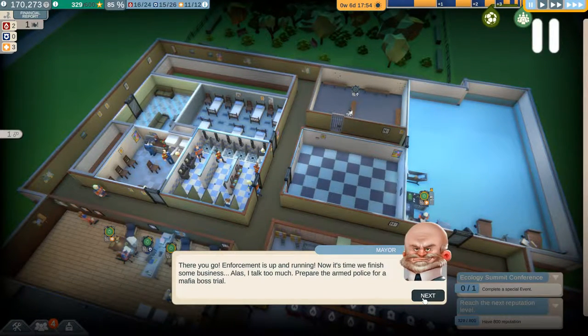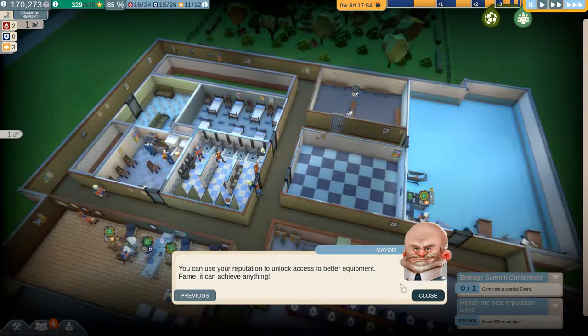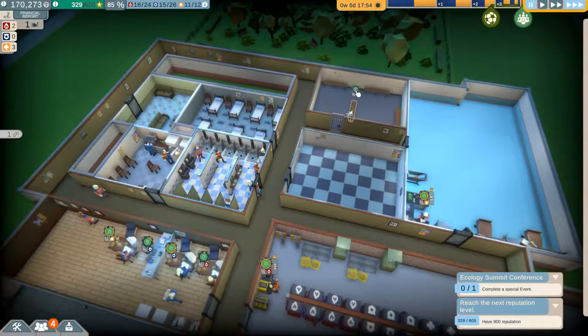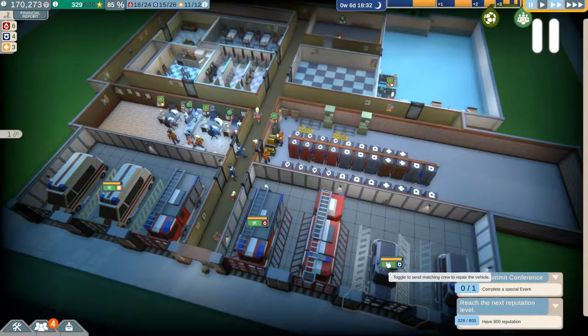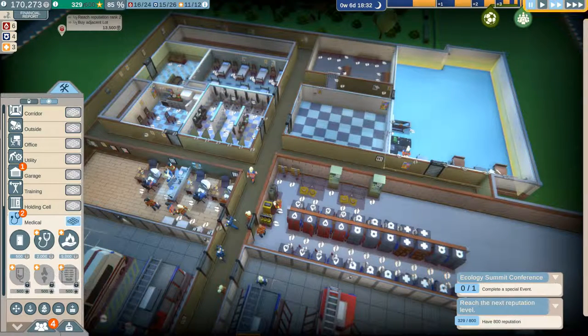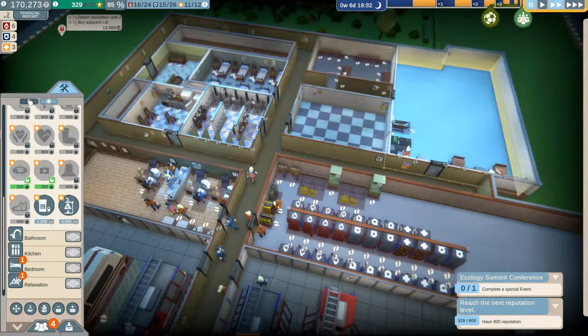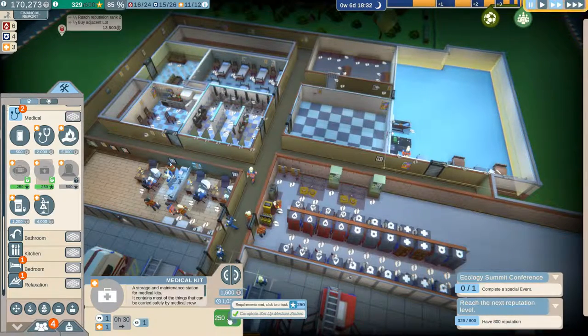Prepare the armed police for a mafia boss trial. Go resolve emergencies — you need to make a name for yourself to impress the lazy bums over at city hall. You can use your reputation to unlock access to better equipment — fame can achieve anything, yes it can. Change of shift. Let's maintain the vehicles and let's buy some equipment if we can — that would be wonderful.